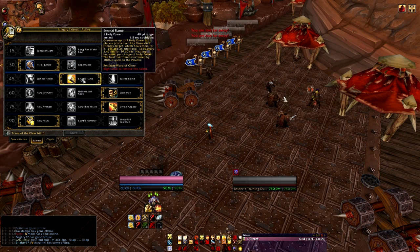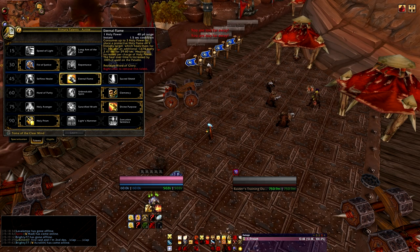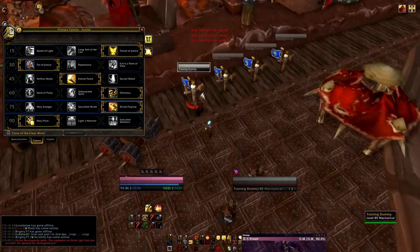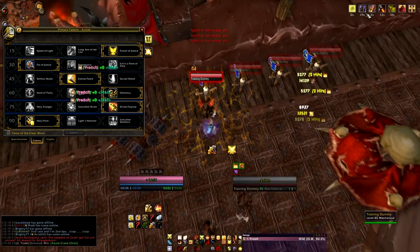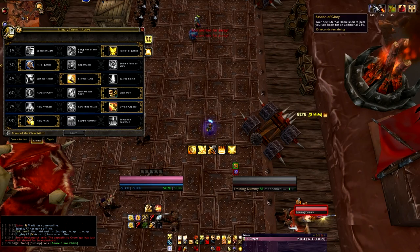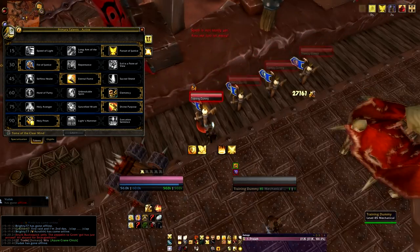Sacred Shield is an absorb; Eternal Flame is a heal — notice the difference. Eternal Flame works really well when you're not at full health. Sacred Shield will work regardless of your health — it's still absorbing, still doing its job. Eternal Flame is not free — it's going to cost you three Holy Power, and it's based off Bastion of Glory. A lot of you don't notice this passive: when you cast Shield of the Righteous, you get an ability called Bastion of Glory, which makes your next Eternal Flame heal you for an additional amount — stacking five times.